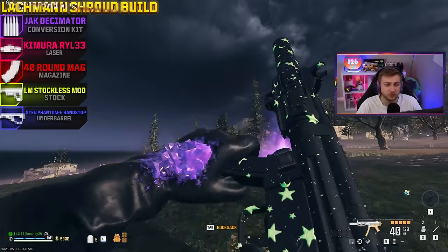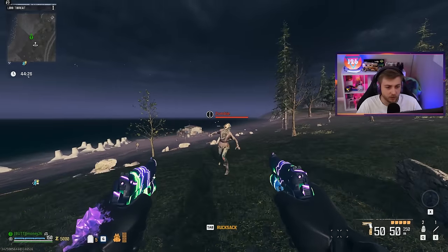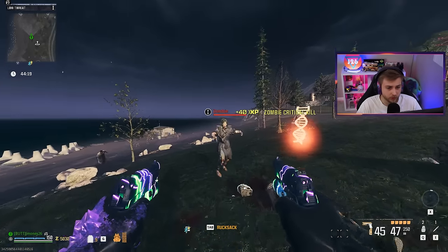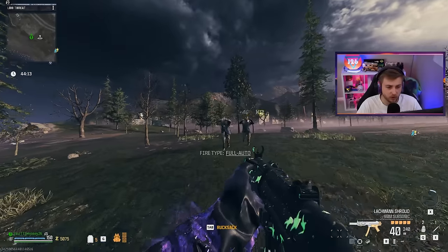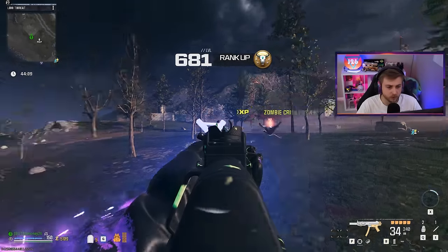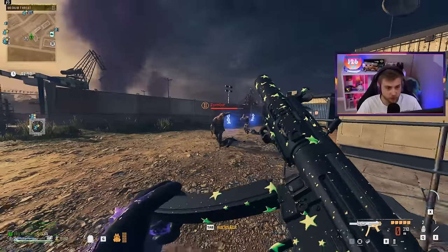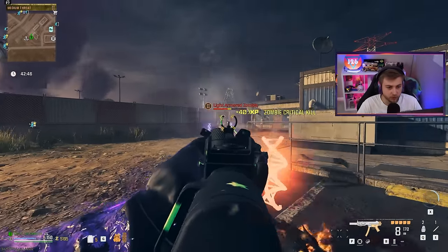Now for the real stuff — let's go try them in zombies. Here's the build I'm using for the Lockman Shroud aftermarket part, and here's the build for the Renettis. Against tier one zombies the Renettis don't one-shot kill, but that's not a big problem since they fire pretty fast. The Lockman Shroud is basically a one-tap, two-tap. In tier two, the Lockman can still handle them — not too shabby for no upgrades and no pack-a-punch. It's even going through armor a bit.